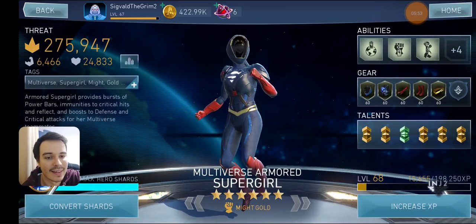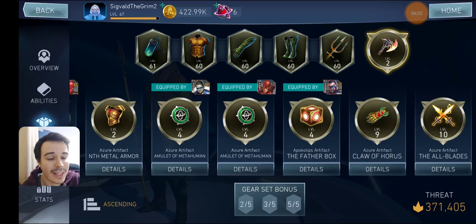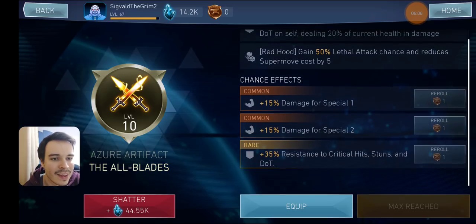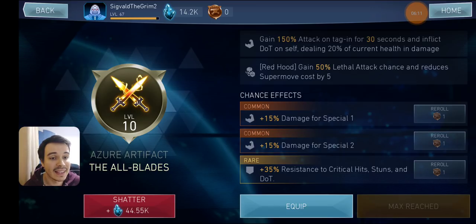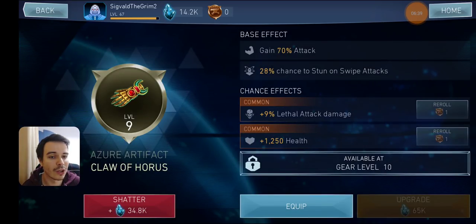Now let's get into the actual new things. Getting into Killnflands Aquaman, we can go to the details of the artifacts. We got ourselves some bonuses on the artifacts and there are a lot of kinds of bonuses — bonus damage on your special attacks, dot resistance. And you're going to unlock those bonuses as you level up your artifact. The higher level the artifact, the more you unlock. Let's take a look at Claws of Horus — I've got it at level 9. This one has lethal attack damage. I've never seen that bonus before — it's a new one. This might be huge in terms of builds. You can also get health as a bonus.